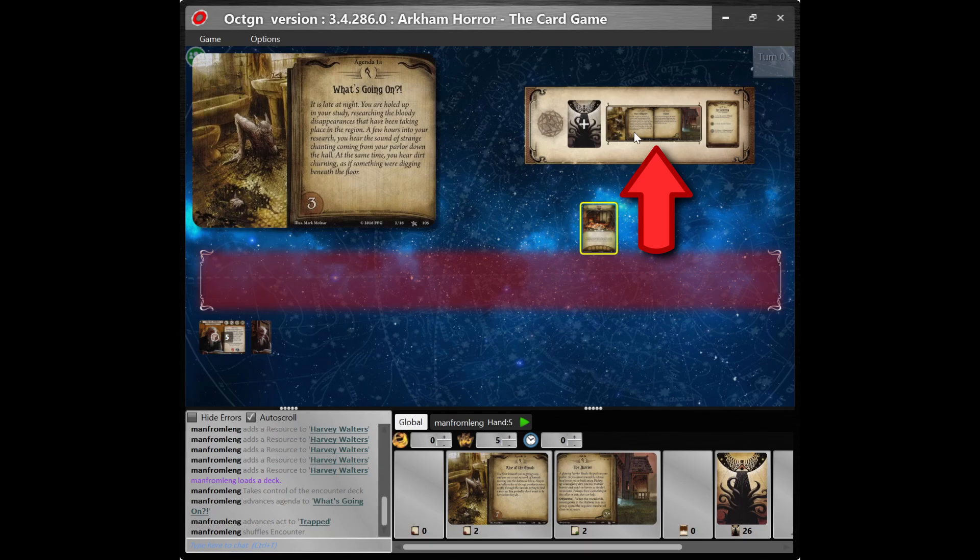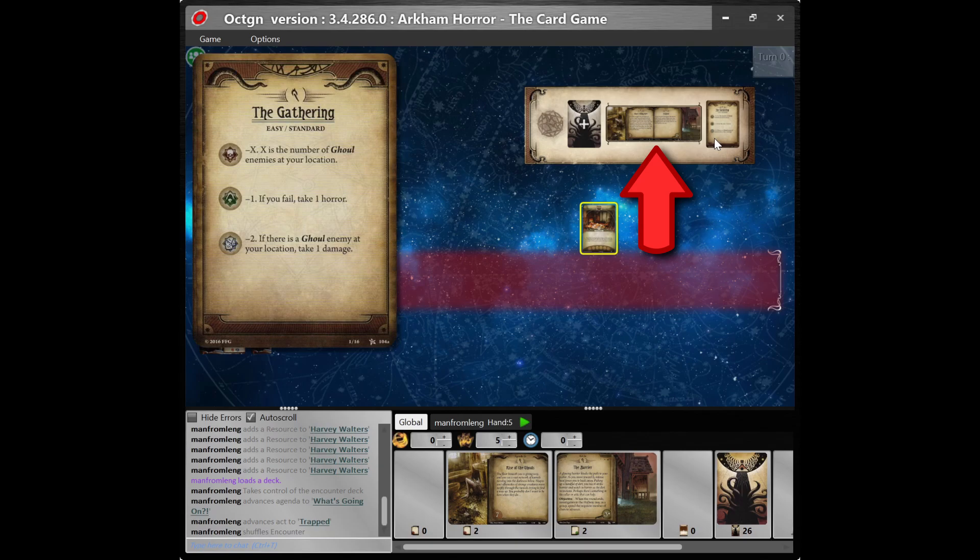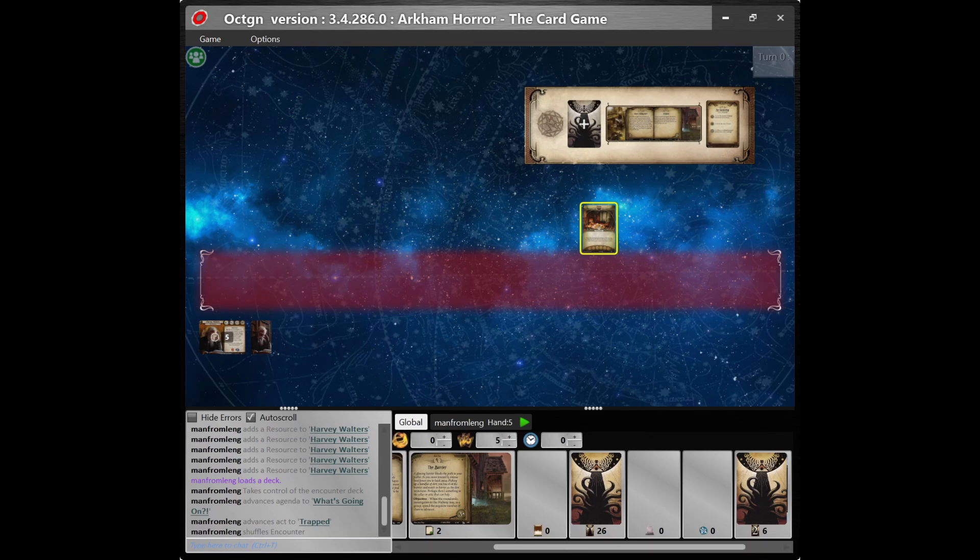For example, I have loaded the pre-built deck for The Gathering scenario from the Night of the Zealot campaign from the core set. The starting location, The Study, has loaded onto the virtual tabletop. Agenda 1A, Act 1A, and the scenario reference card have also loaded into the slots held for them in the windows under the Global tab. You can see the cards remaining in the agenda deck, the act deck, as well as the encounter deck. Cards that have been set aside for this scenario are contained in the second special encounter deck.